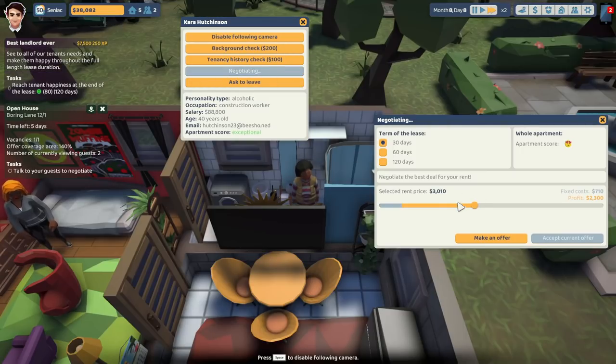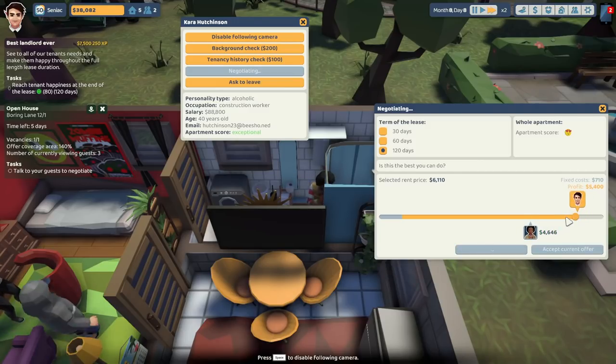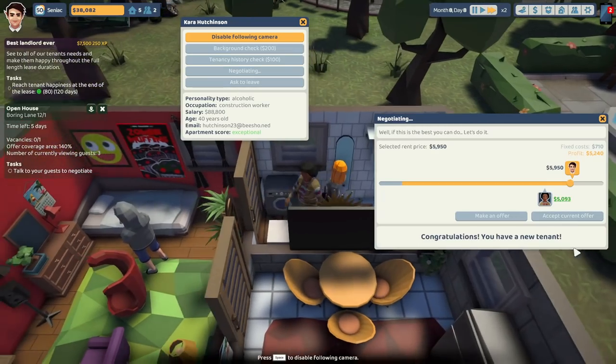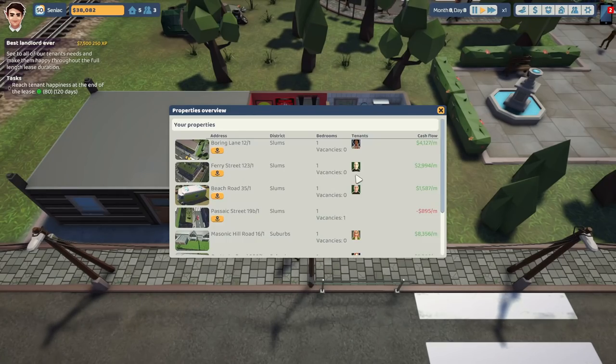Exceptional straight away — wow. Make offer, make offer, make offer. Over five grand — I'll take it! I'll take that over five big ones.